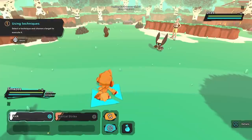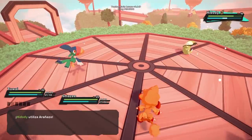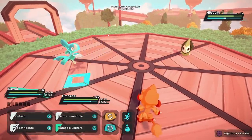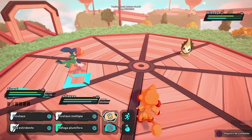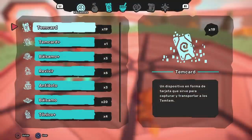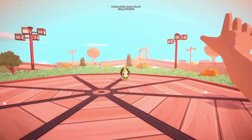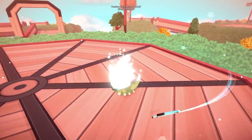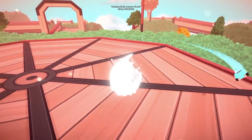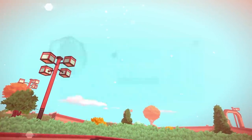A lo largo de tu recorrido vas a encontrarte con otros domadores que te retarán para demostrar sus habilidades. También habrá Temtem salvajes que puedes derrotar para ganar experiencia o bien debilitarlos para capturarlos en tus... digo, tarjetas Temtem. Con esto se te unirán a tu equipo y podrás usarlos en batalla. Puedes traer hasta 6 al mismo tiempo y el resto se irán directo a una PC de almacenamiento que encuentras en todos los pueblos.